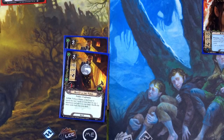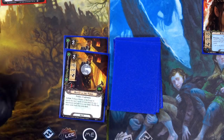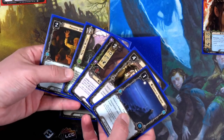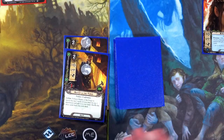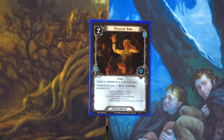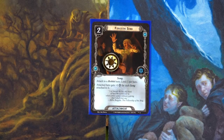We do the first Master of the Forge — draw five, and grab Ent Draft. Then shuffle and do the second Master of the Forge — draw five more and get Fireside Song! We'll play Fireside Song using Merry's two resources and attach it to Frodo, so both players get the willpower benefit. If we can find another song type we can start using Frodo's six idle resources. Frodo will now have one additional willpower — he'll be at three.